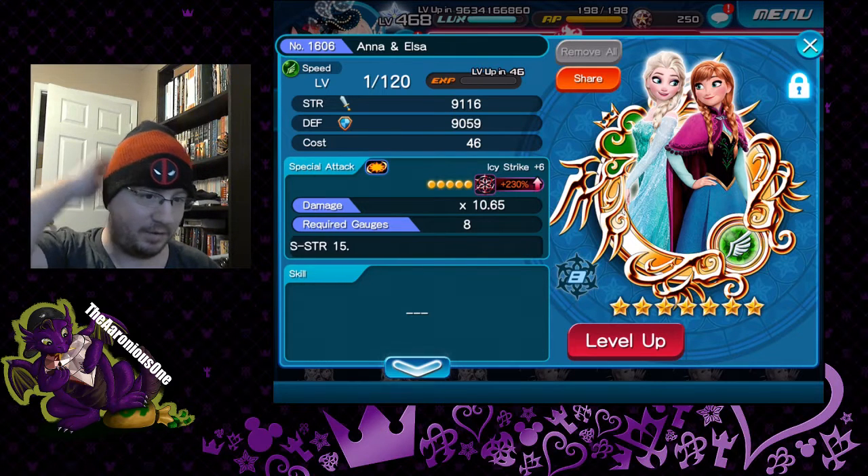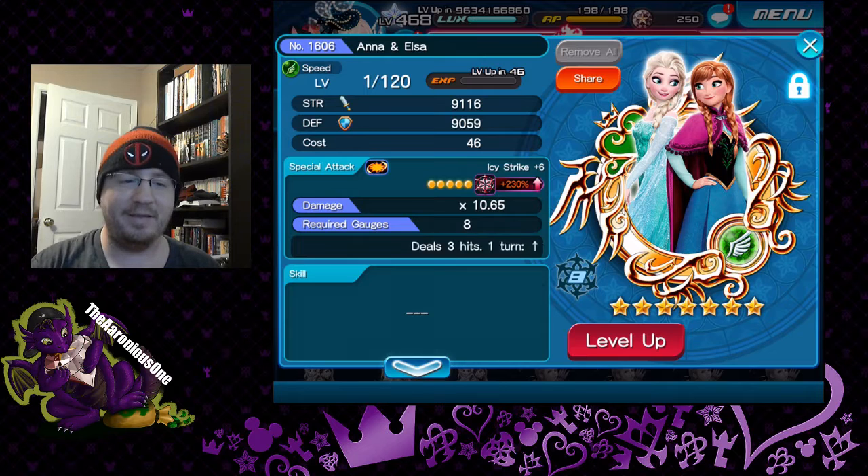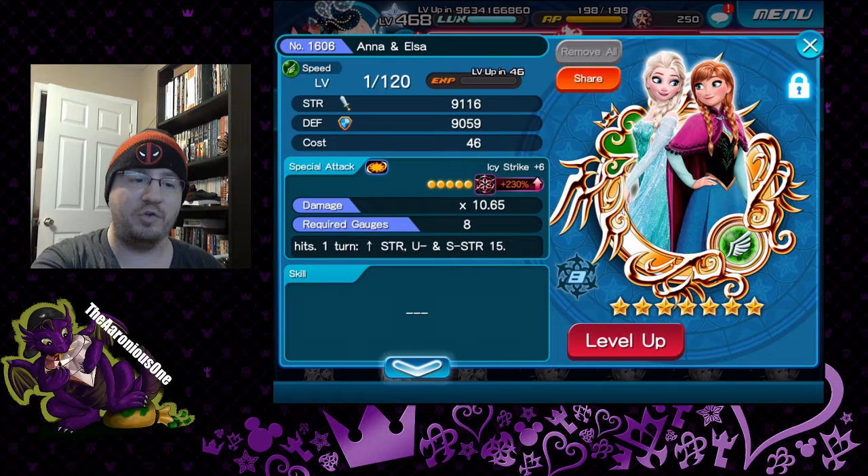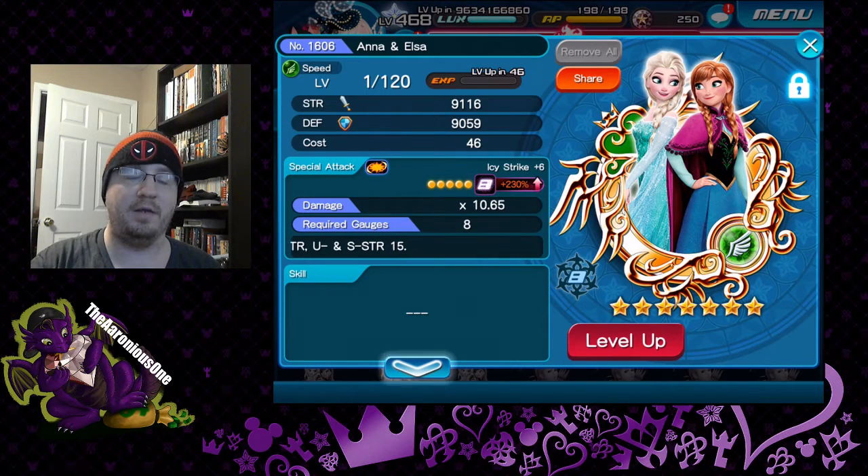And it's not the worst in the world — at 10.6x multiplier for AoE, which isn't too terrible. Three hits, one turn, strength, upward strength, and speed strength by 15. So basically she's going to give you all your attacking buffs for the speed category.